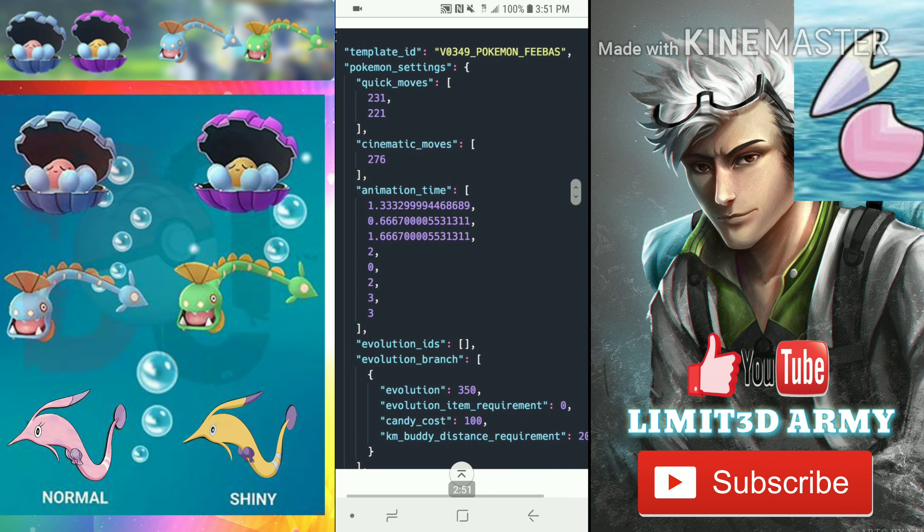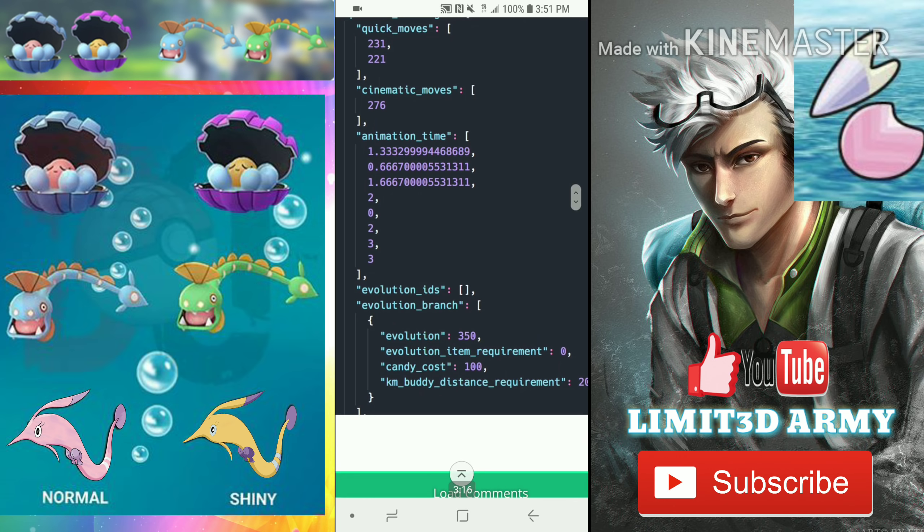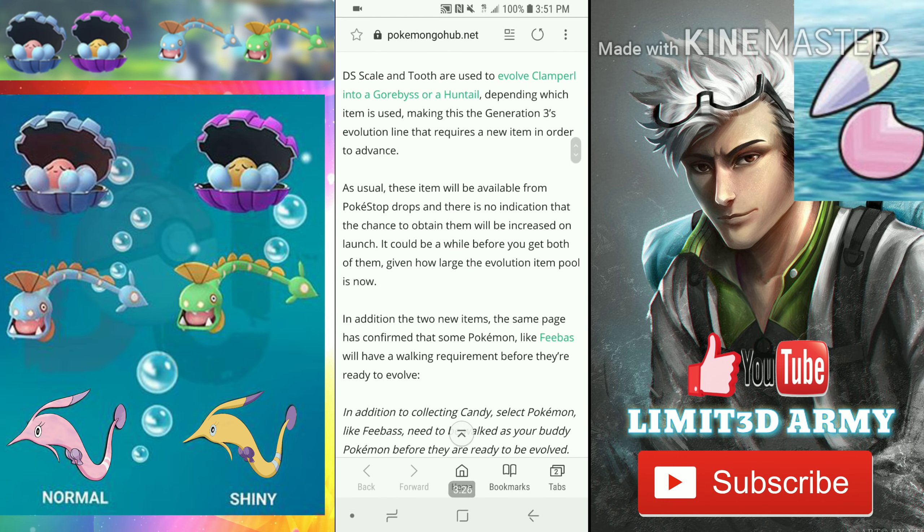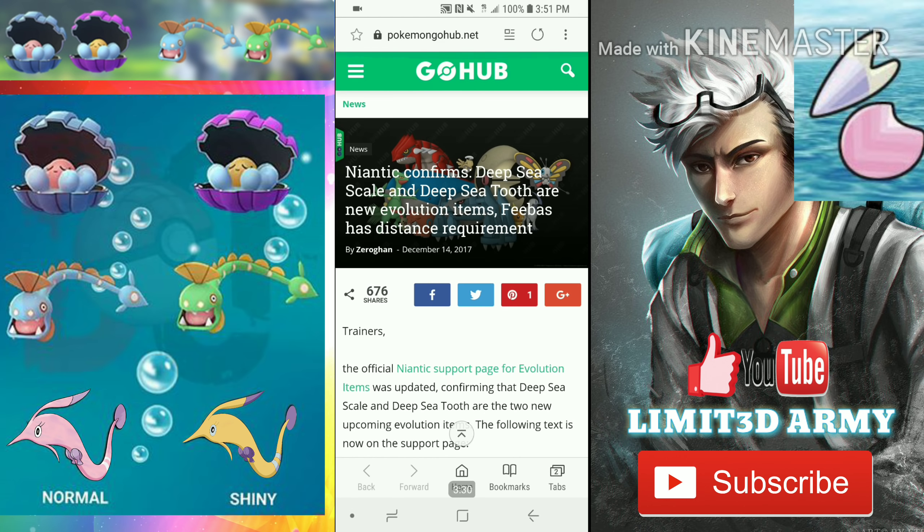Looking at the game master files, the entry for Feebas shows quick moves, cinematic moves, evolution IDs, evolution branch, evolution item requirement, candy cost of 100, and a buddy distance requirement. It is confirmed — Niantic has not officially announced this on Twitter yet, but the deep sea scale and deep sea tooth are literally on the brink of being added to the game.